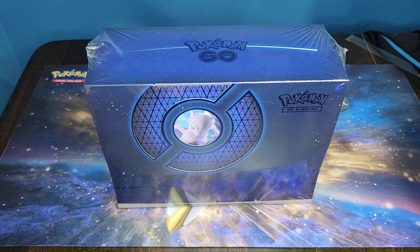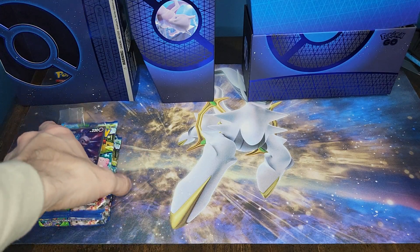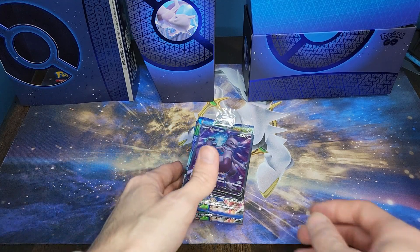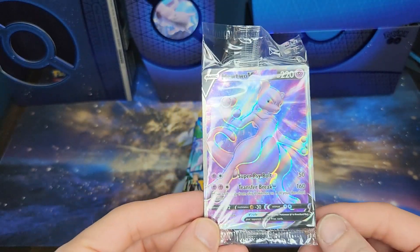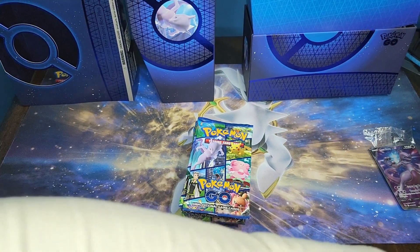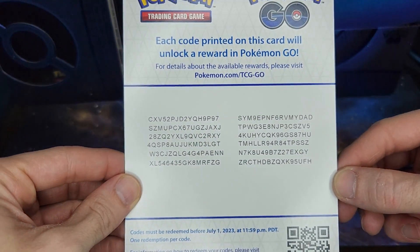I'm actually eager to collect this set myself, so I figured let's open it up and see what we get. I got the box open. I'm not going to go through all the contents — I think we all know what Elite Trainer Boxes have inside and this isn't really a new product. But you get the promo Mewtwo V card — who doesn't like Mewtwo? And I can't forget the Pokemon Go codes, so there are those.